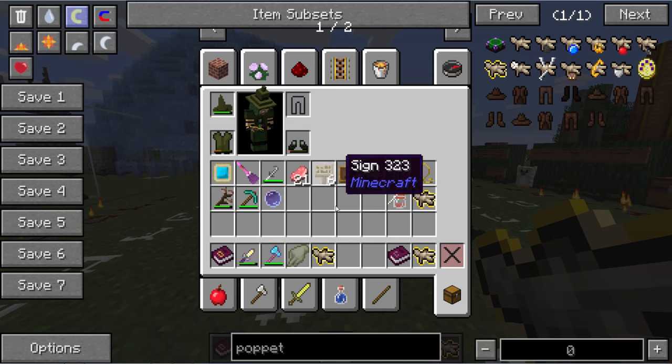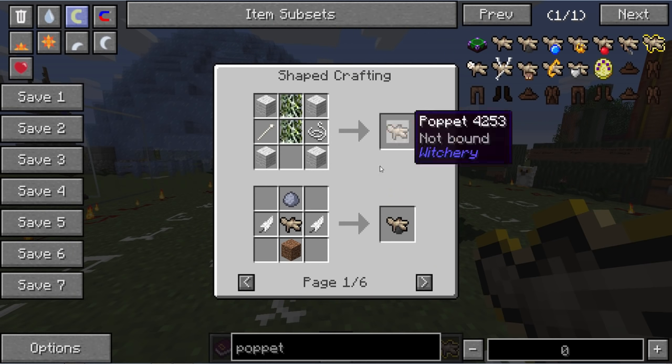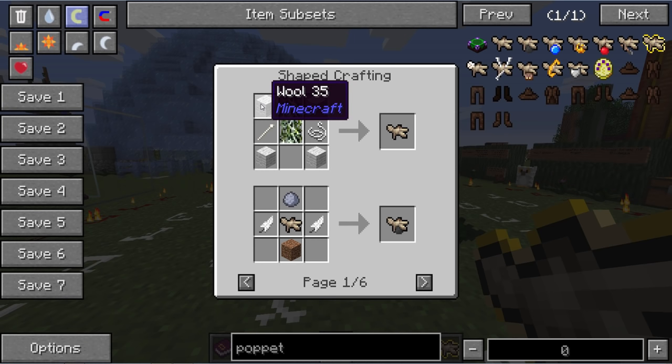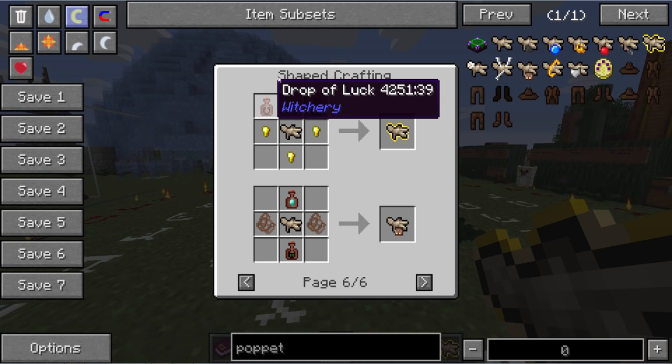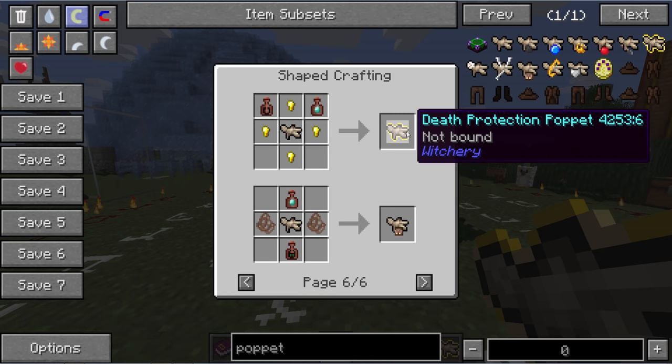Death Protection Puppets — what are these? Well, first, to create one, you have to create a poppet. What is a poppet? It's kind of like a little voodoo doll type thing. It's not really originally intended to hurt you in this mod — it's more to help you. It's made with some wool, bone needles, Spanish moss, and some string, as you see here. To make a Death Protection Puppet, you take that basic poppet and add Drop of Luck, Diamond Vapor, some gold nuggets around it, and you've got a Death Protection Puppet.